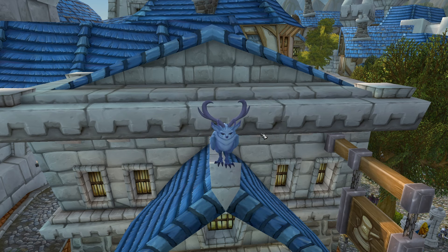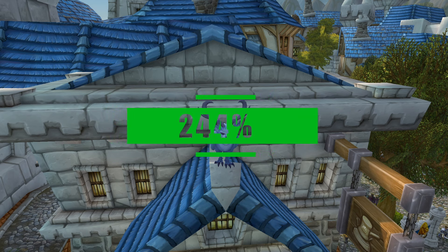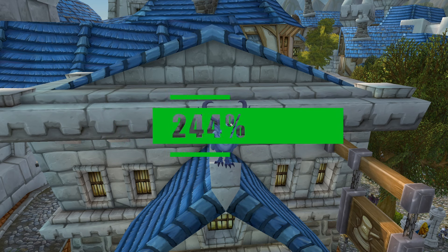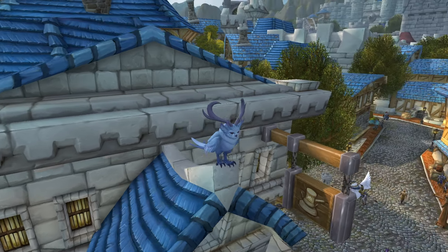I've already splashed out probably around 100k gold on various items just because I wanted to test them out. My current run speed unbuffed is 244, or 45%, which is really, really good. And that is without upgrading any pieces. I think once I've upgraded all the pieces, this set will get me to 250, which I believe is the fastest you can go.